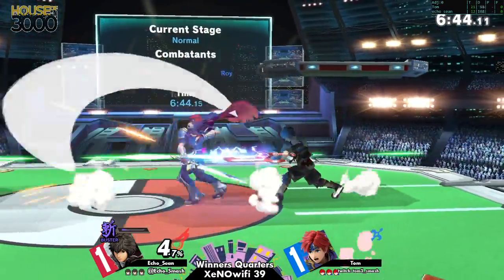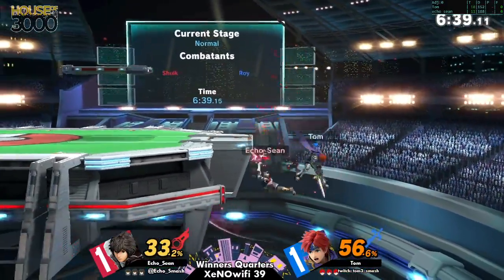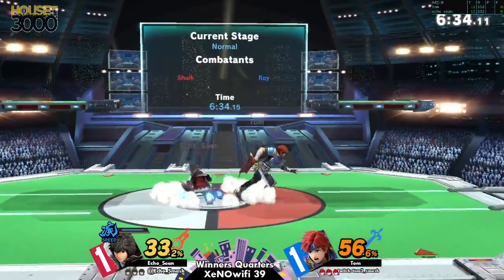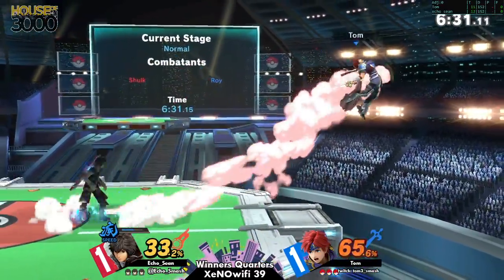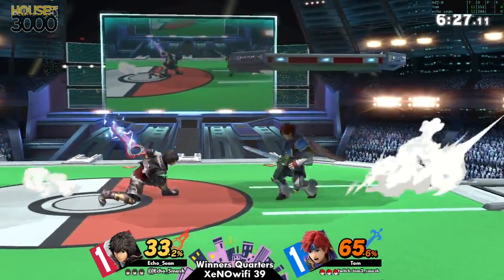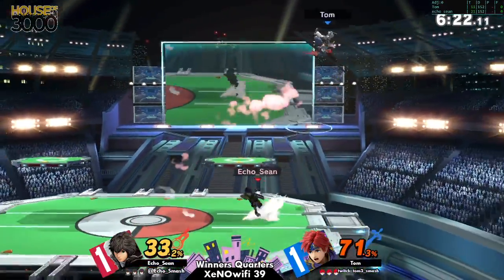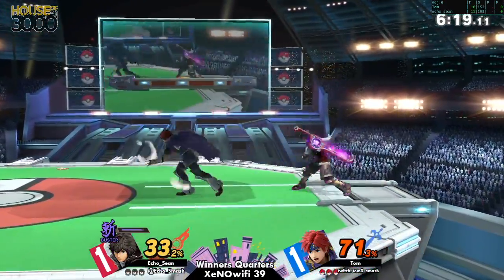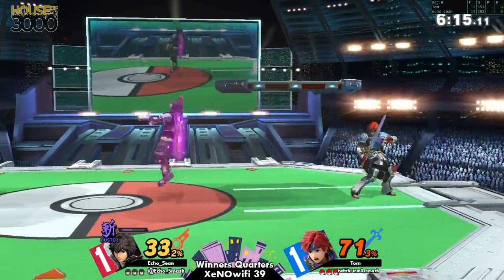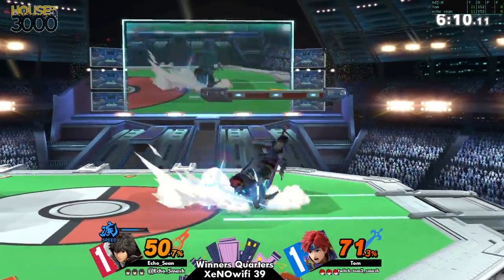It's 1-1, and we have Roy and Shulk. This matchup is pretty funny — I feel like it's either even or slightly Roy's favor. I think Shulk definitely does have an advantage offstage at times. But Roy neutral has a lot of fast buttons, and just puts a lot of pressure on Shulk. Even when he goes into defense Monado, Roy is one of those characters that can combo Shulk in the Shield Monado.